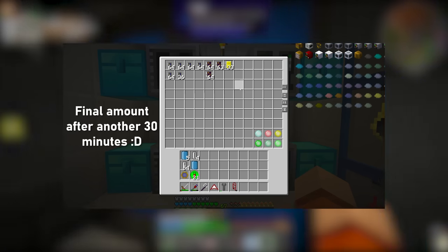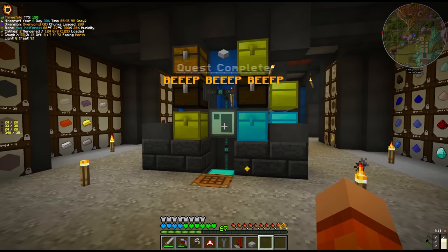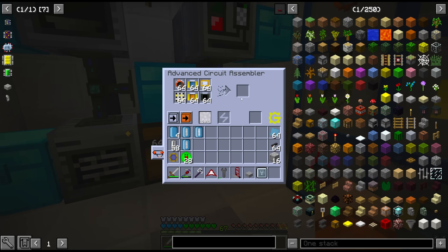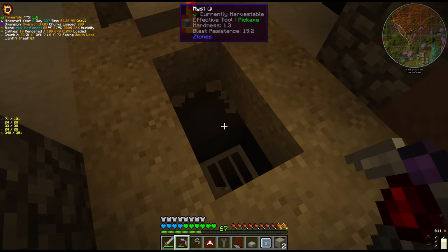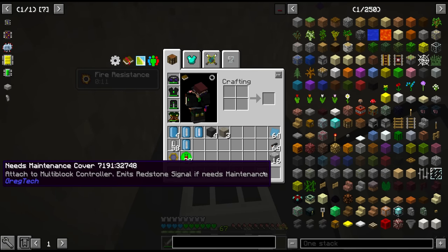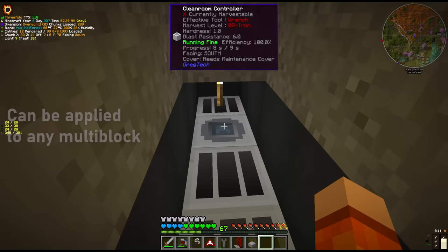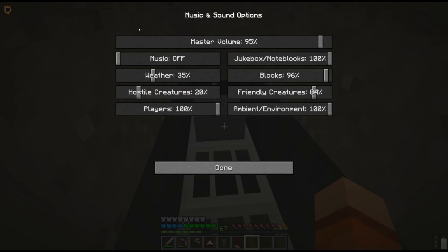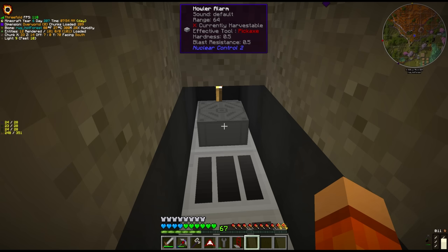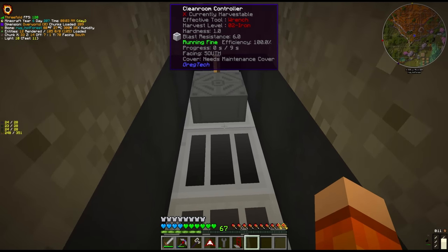One last thing to make sure we're not sad when crafting circuits: it's going to be a howler alarm. As I've explained before, if this clean room is anything less than 100% efficiency there is a very good chance we void items in the circuit assembler — that's effectively wasted material. To ensure that isn't the case we can use a needs maintenance cover, which emits a redstone signal if it needs any maintenance. Whenever there is one issue it's going to emit a redstone signal and that's going to go straight into a howler alarm. If we invert this just to test — oh yeah there it is, you can hear it. That's with the game on 2%, so if there's ever any maintenance we're going to know about it.